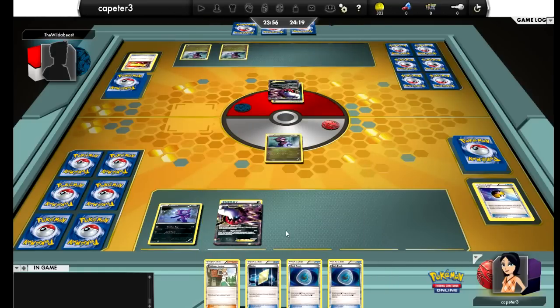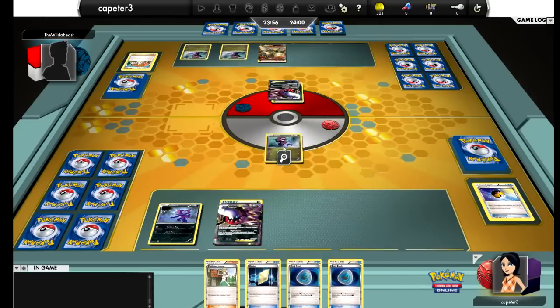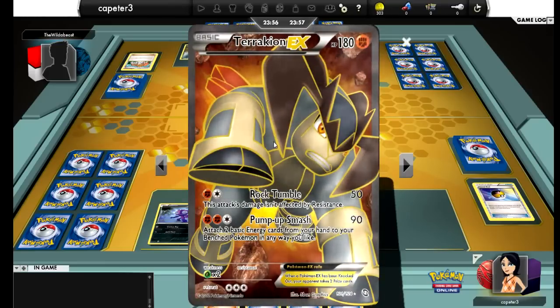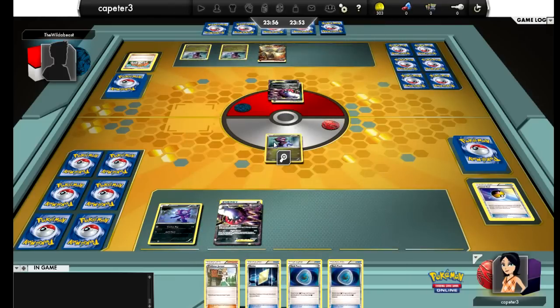He catches up my DNO. He has two DNO on the bench. I see him discard a Fighting Energy with that Juniper. And there's the Terrakion EX — nasty Pokémon. I don't mean that in a bad way, I just mean it's a threat to any deck like mine that's weak to Fighting. Darkrai is my main attacker and does not like Fighting. So he attaches a Fighting to Terrakion — very smart play.